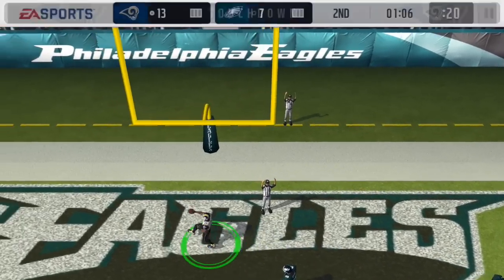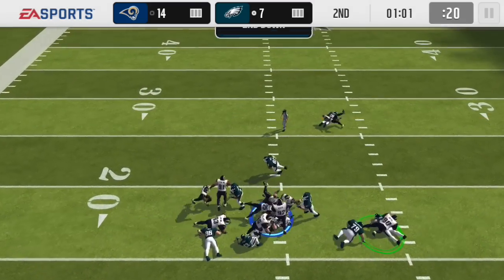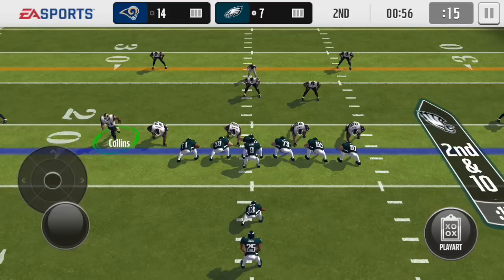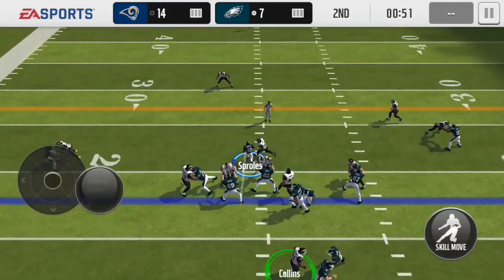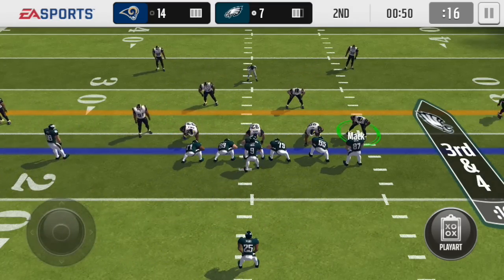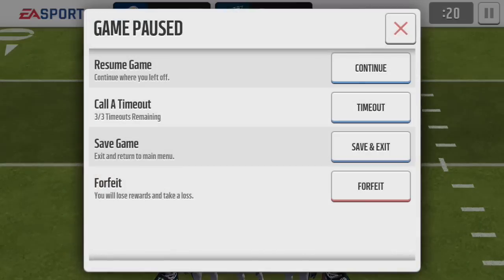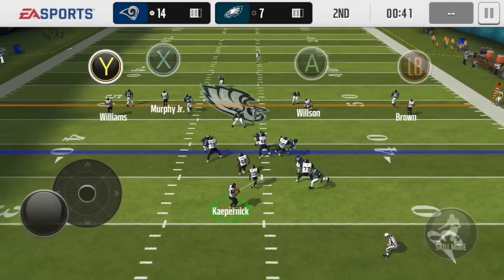We're at 14-7. We get that touchdown back. We should really be shutting them out right now, but Cadet decided to give them an easy touchdown, which is unfortunate. It's 14-7, and hopefully this is their last possession before halftime. They get about six yards there with LeSean McCoy — or it might have been Darren Sproles, actually. I am able to stop them on third down, so I'm forcing them to punt.